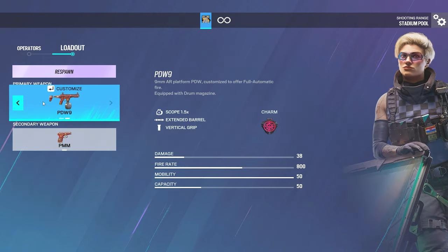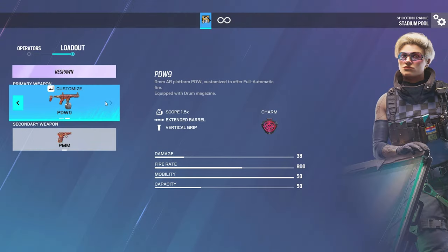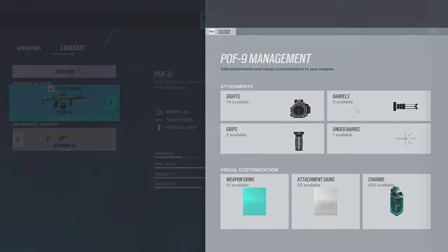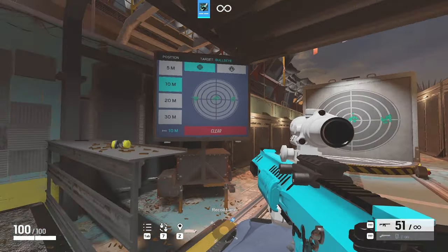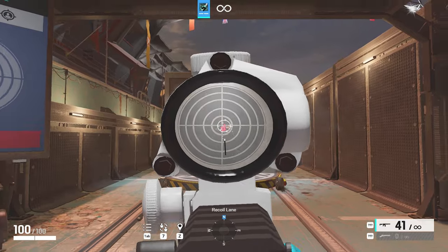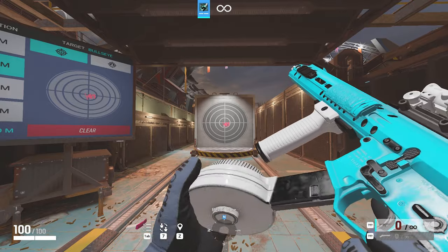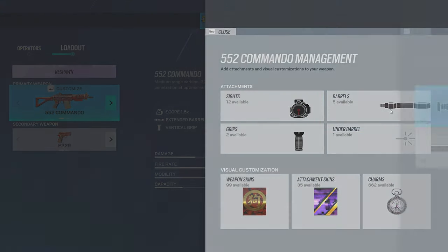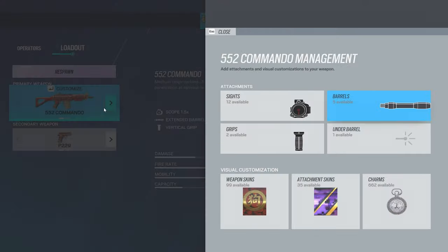Now onto Flores — the setups are going to be the same as Thermite and Jackal's for the most part. Now for Sens's POF, I'd recommend the Flash Hider. For the Commando on Grim, I'd recommend the Extended Barrel, but if you can't control the recoil, just run Flash Hider — this weapon with Extended Barrel is really, really good.